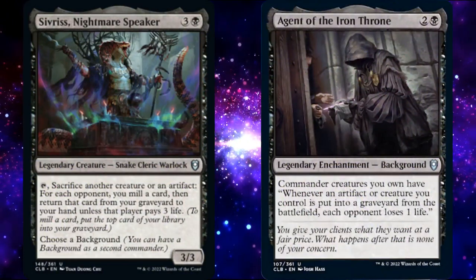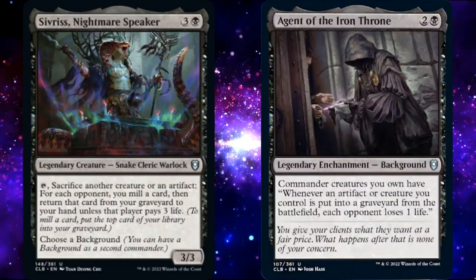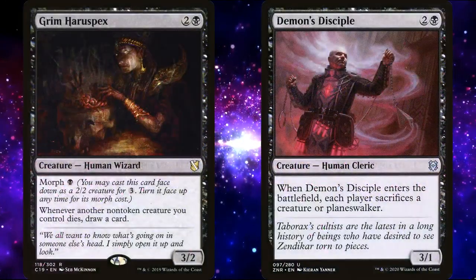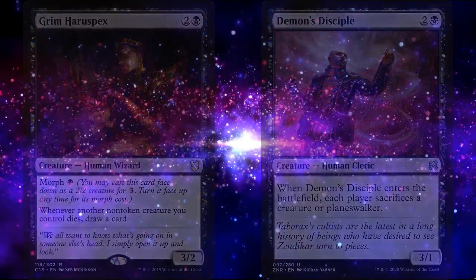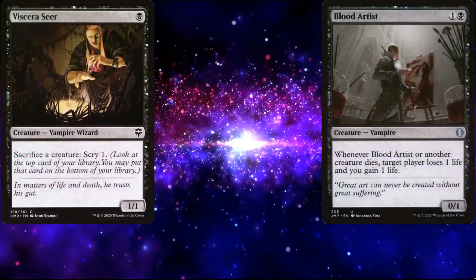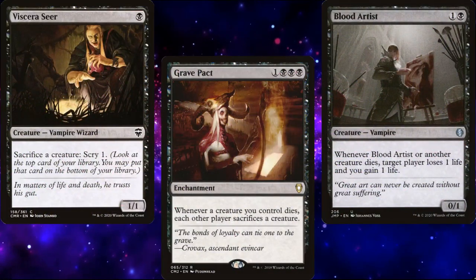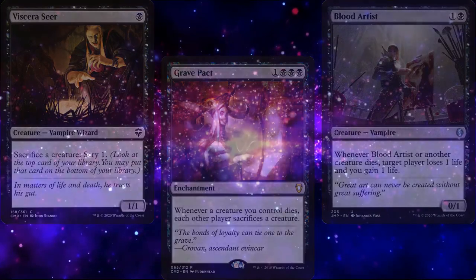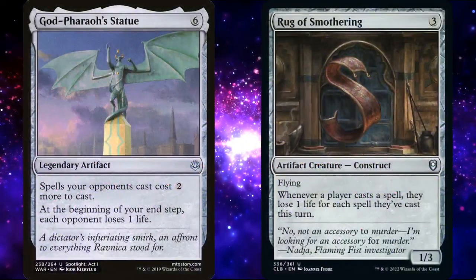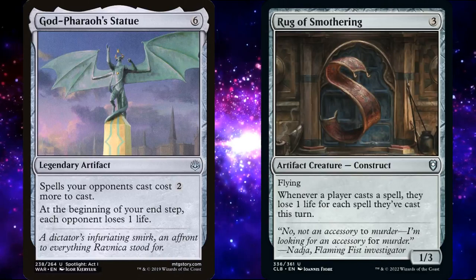The thing I love about Aristocrats decks is how they play like a combo deck, but are synergistic in nature. Every card interacts with every other card in interesting and fun ways. Additionally, playing against an Aristocrats deck rarely feels oppressive, unless you're running cards like Grave Pact. The deck is slow and grindy and has a difficult path when playing against faster decks, which is why we want some stax effects to help keep our opponents honest.